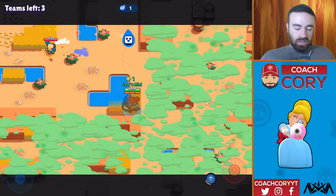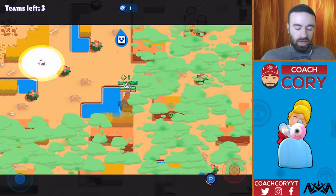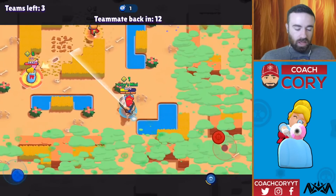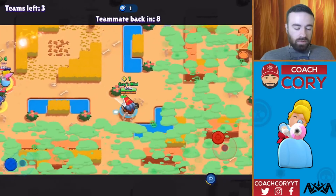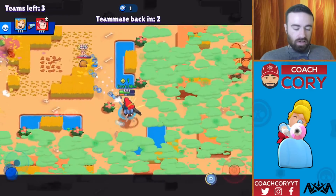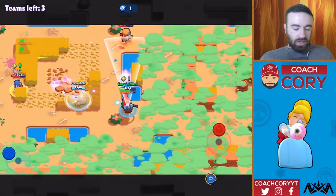My Anita for some reason is just standing still. I'm going to go ahead and need her. If Anita dies, I'm honestly okay with it — I really want us to split up right now. I just took way too much damage from the poison. I just want to let these teams fight. Maybe I can help kill this Jesse here. Okay, that Colt just went down. This is going to be a good time for us — let's push this Jesse and try to get second place.